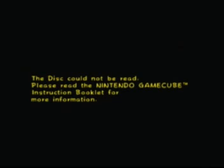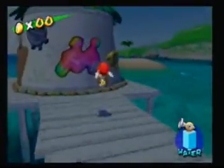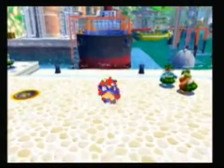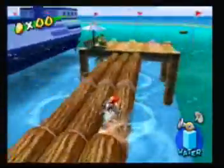Alright, so now Episode 2 of Rico Harbor — back to what we were talking about. Oh, really? My GameCube turned off for the second time today, so I'll have to cut back. Hey everybody, I'm back. We're going to go do Episode 2 of Rico Harbor — Blooper Surfing Safari. I like this level, but when I first played this game I absolutely hated it because I got stuck in a lot of parts. Mainly secret missions, but this was one of them.